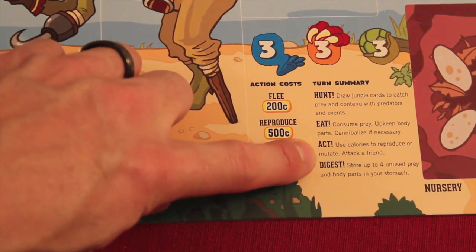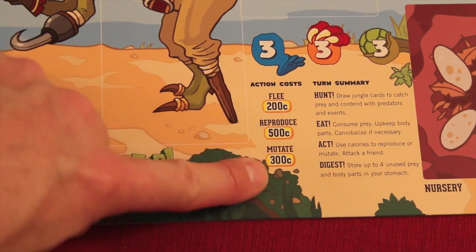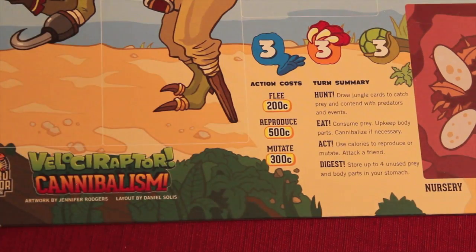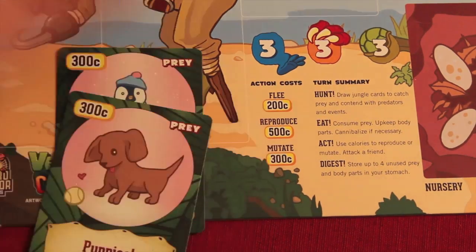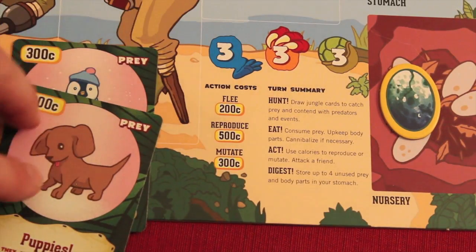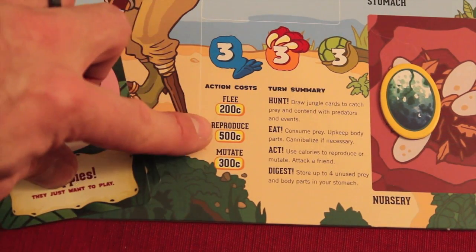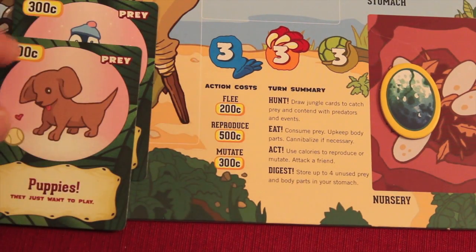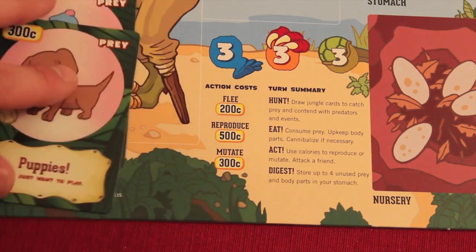Now I get to act. I can use calories to reproduce or mutate, then attack a friend if I want. Reproducing costs 500 calories and gives you an egg in your nursery — safe until next turn. Mutating costs 300 calories. Since my two cards add up to 600, I could reproduce for 500 and have 100 left over, or mutate once or twice.